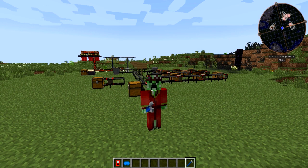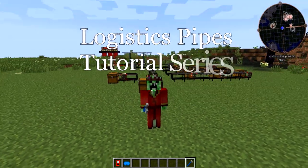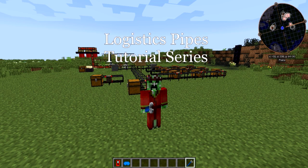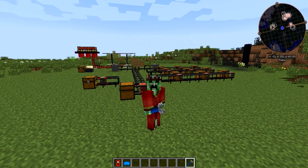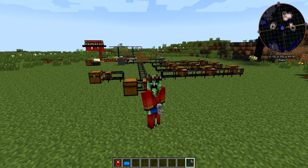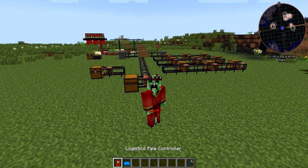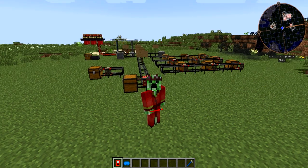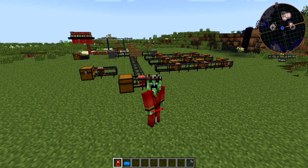Hey guys and welcome to another video. This video will be episode 2 of my logistics pipes tutorial series for Minecraft 1.7.10. Last episode I talked a bit about what you will need to get started with the mod, pretty much involving things like the unrouted pipes, basic pipes, but also a couple of tools like the logistics HUD glasses and the logistics pipe controller. Today I want to get into the basics of how you are able to sort items with logistics pipes in and around your base.